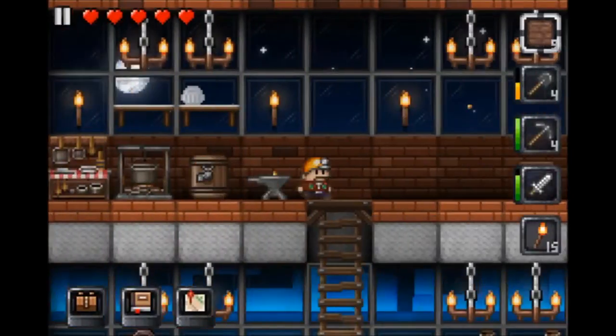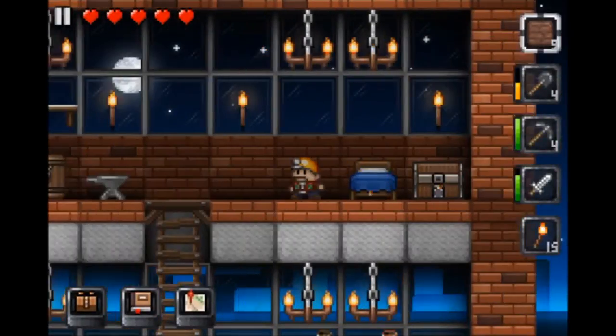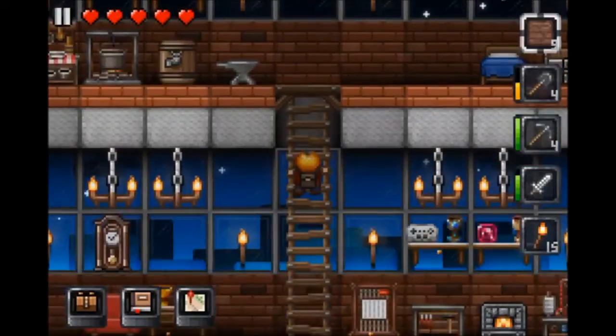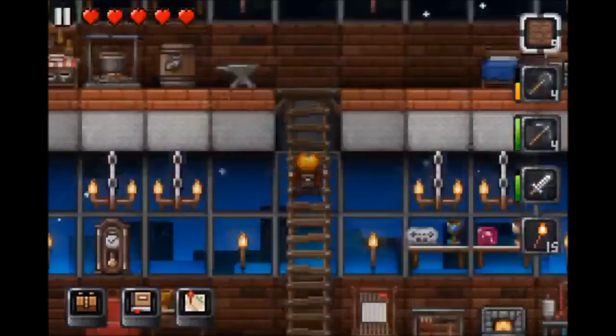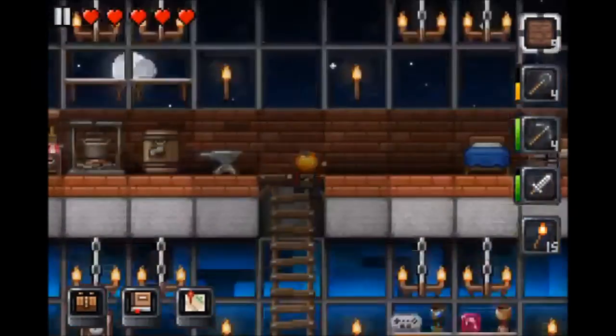We also put this chest over here so we could put swords in it for the achievement. We finally finished the house achievement — that should have been like the first one we did. I'm going to redo the milk pudding just to show you guys.